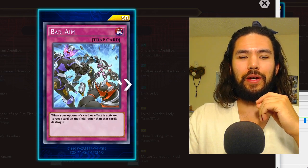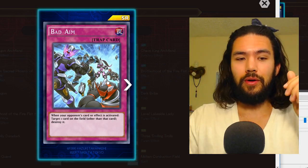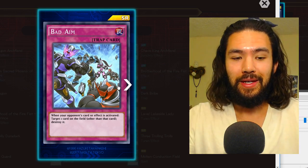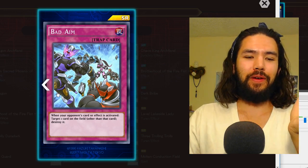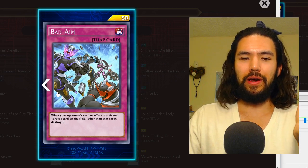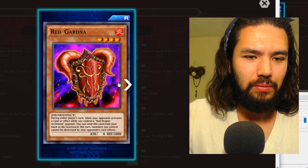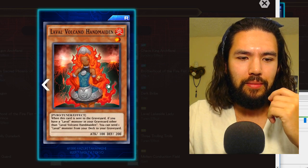Galaxy Cyclone was an okay replacement for Cosmic Cyclone when it came out, but now it's great thanks to Gear Town. I expect that not to happen with Skill Prisoner — people are just going to play it and find it immediately bad. Bad Aim is interesting: it used to be you had to go through the whole main box to get the good staple cards, but now they're just throwing them at us as super rares. When your opponent's card or effect is activated, target one card on the field other than this card and destroy it.